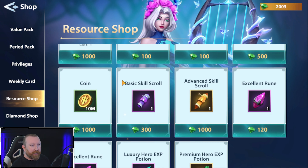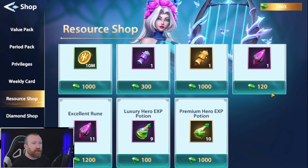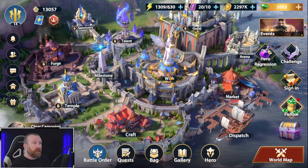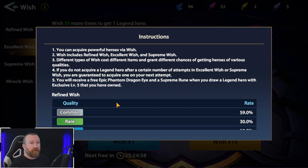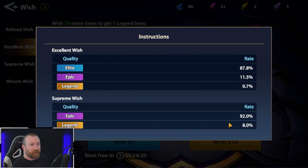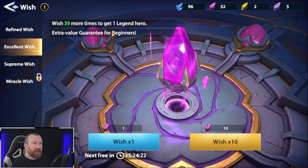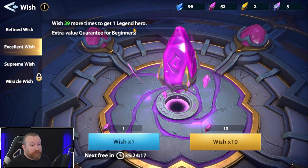There's a resource shop — kind of a second market — where you can buy bulk groups of summons, 11 at a time for 1,200 gems, which is not a bad rate since 120 gems is one summon, so you get one bonus. One interesting thing: they actually made the wishing rates better upon global release. The excellent wish used to be 0.5% chance to get a legend hero — similar to a five-star in Idle Heroes — but they actually upped it to 0.7% when global went live. For once, a game actually buffed a drop rate at global launch. The supreme wishes guarantee a legend hero within 10 pulls, and your first 50 summons guarantees a legend hero.